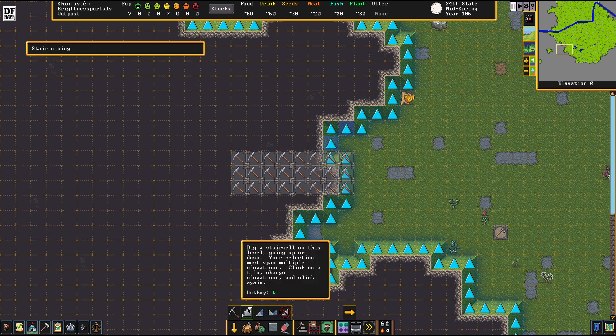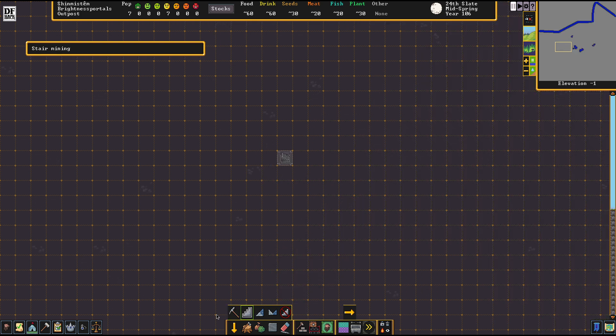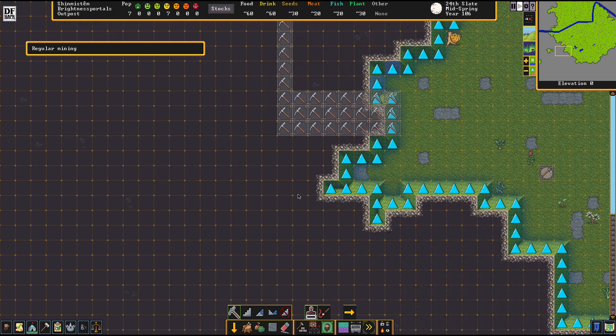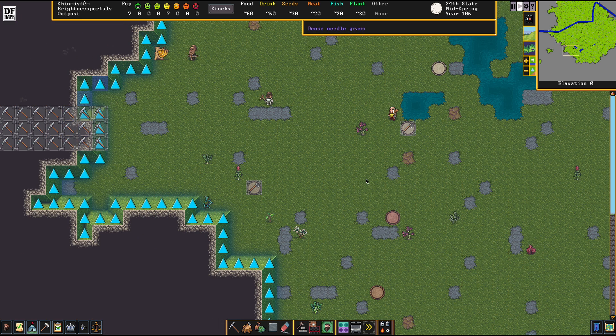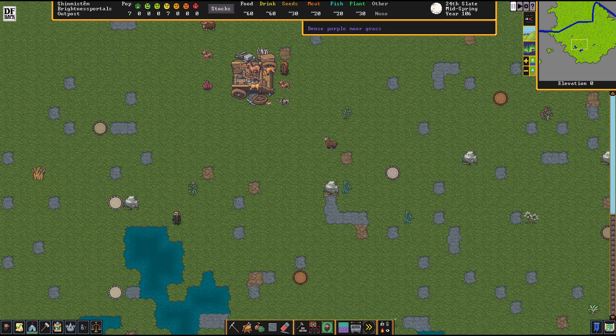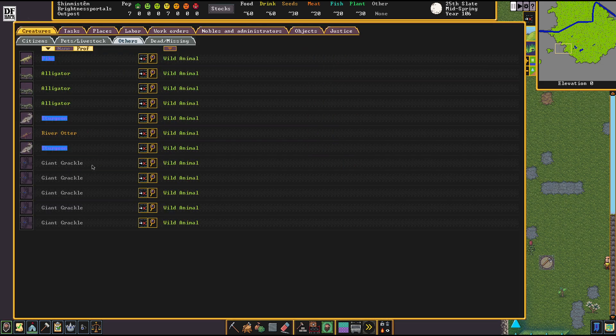The first thing I want to do inside of this entrance area is dig a sidearm down here and make a bit of a stash. I made the experience that having a bit of a stash is really a good thing at the beginning. We want to make sure that we can stow away everything which is on the wagon and make ourselves at home. Speaking of which — what do we have here? Giant grackles. I hate giant birds. We even have alligators.